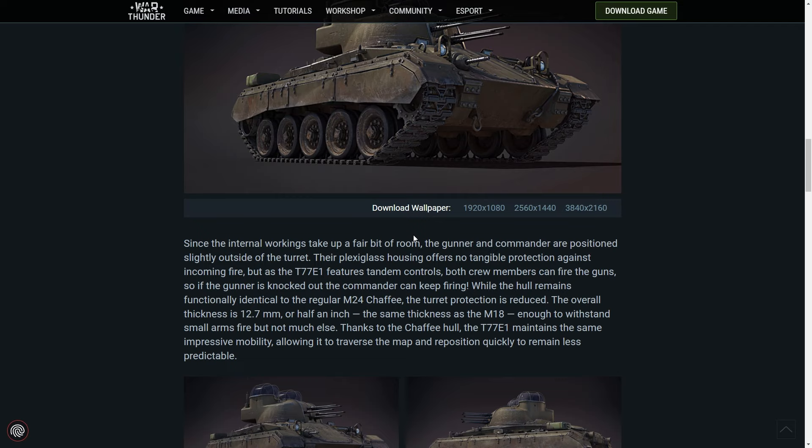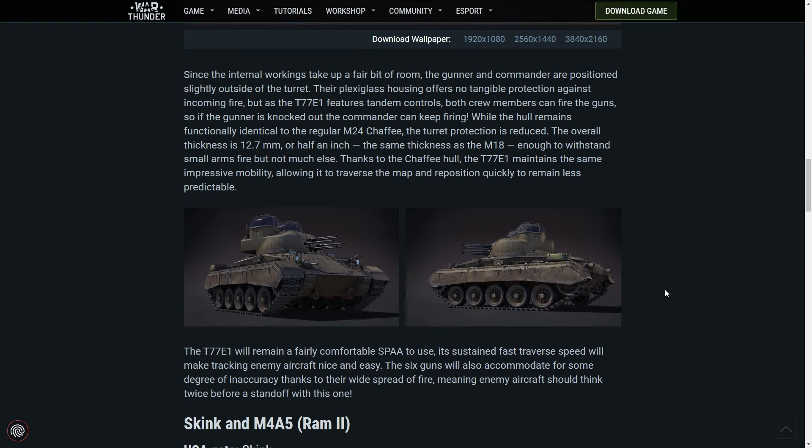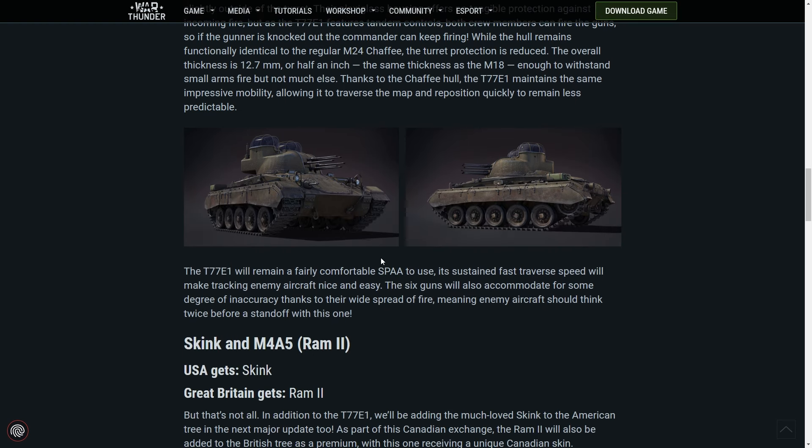While the hull remains functionally identical to the regular Chaffee, the turret protection is reduced. The overall thickness is 12.7 millimeters — same thickness as the M18 Hellcat — so enough to withstand small arms fire but not much else. Thanks to the Chaffee hull, the T77 E1 maintains the same impressive mobility, allowing it to reposition quickly and remain less predictable. Its sustained fast traverse speed will make tracking enemy aircraft nice and easy, and the six guns will accommodate for some degree of inaccuracy thanks to their widespread fire.